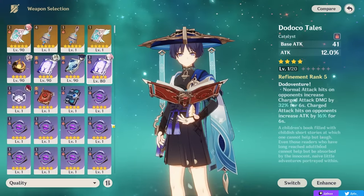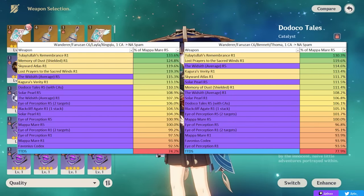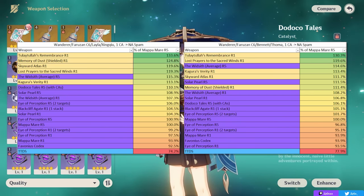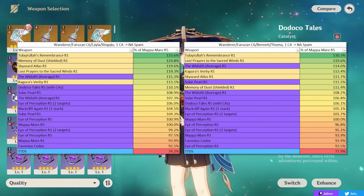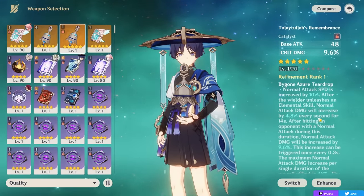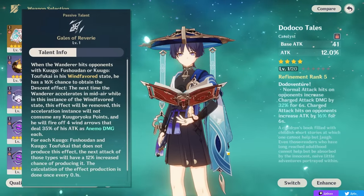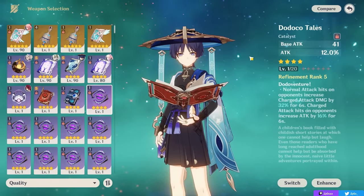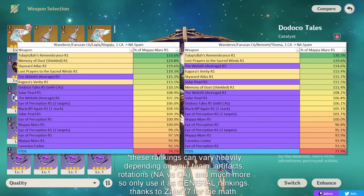Weapon strength does vary based on whether you're normal or charge attacking and whether you're running buffers like Bennett or Faruzan. Weapon rankings are shown on screen. Note that since normal attacks have a smaller AoE than charge attacks, normal-attack-focused weapons like the signature can lose value in multi-enemy AoE scenarios. Your combo also varies with your ascension 4 passive — you want to dash every time you proc it to fire bonus Anemo damage instances.